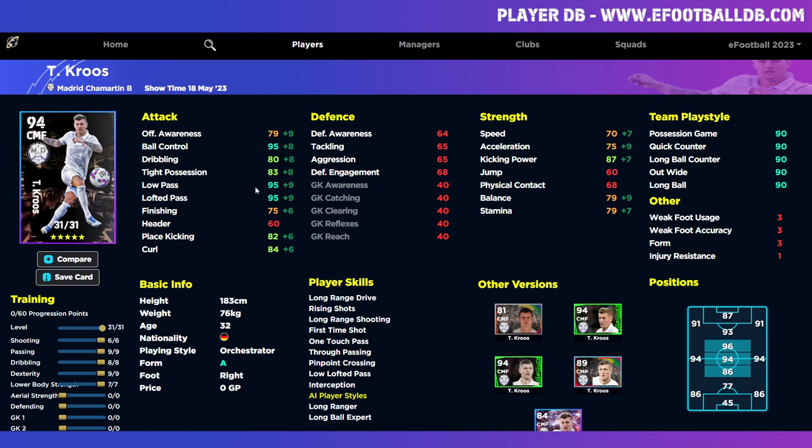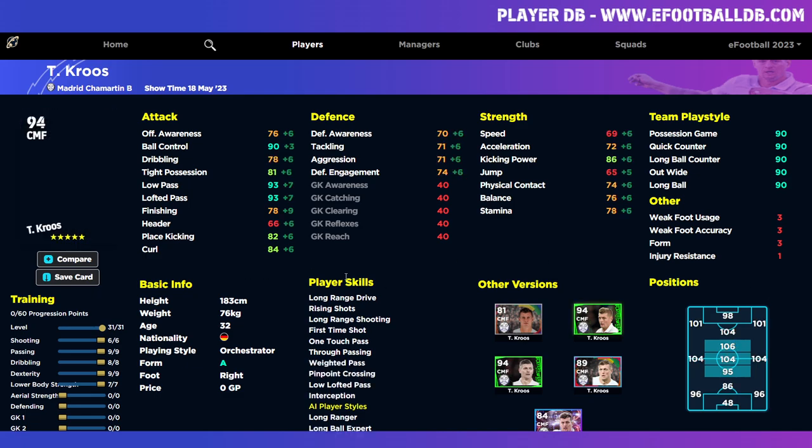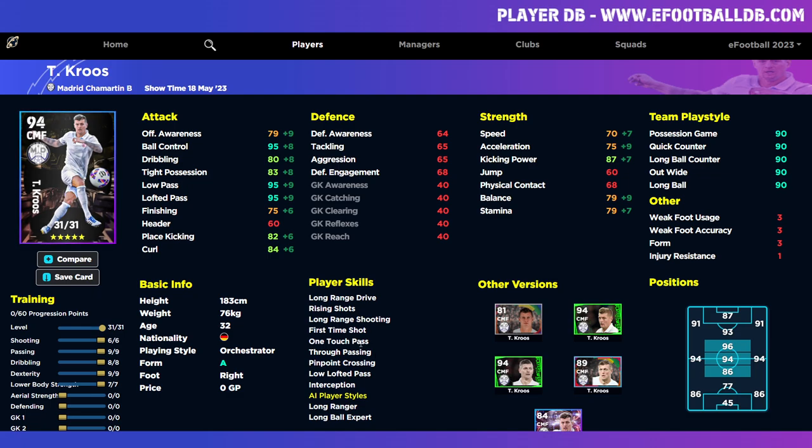When you train him up, you have 95 ball control, 95 passing, 95 low pass and lofted pass, with 79 balance, 75 acceleration, and 80 dribbling, with 82 free kicks and 84 curl — that is fantastic. With 75 finishing as an AMF-style player, that's the only role I'd really have for him. He goes to a 96 as an AMF as you can see, but you're still left with very average speed, acceleration, balance, and stamina for that type of position.